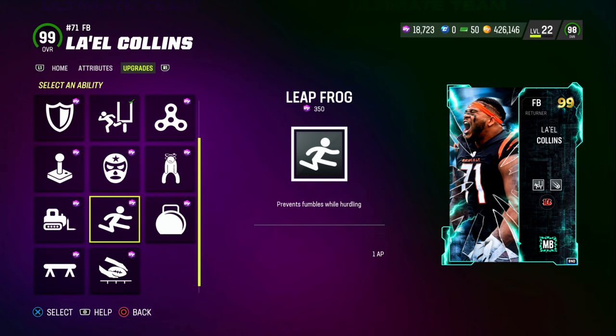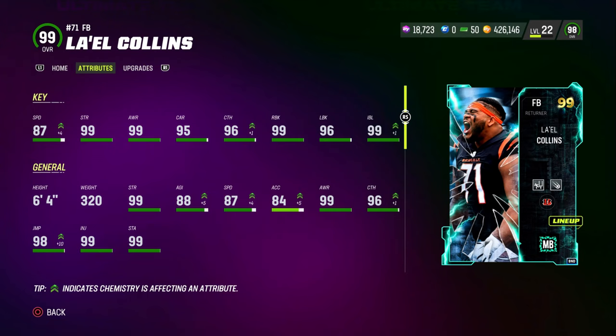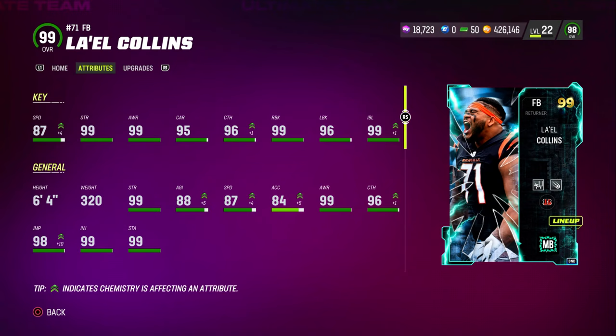Taking a look at his stats on a Bengals theme team, he has 87 speed, 99 strength, 99 awareness, 95 carrying, 96 catching, 99 run block, 96 lead block, and 99 impact block. He is 6'4", 320 pounds, and I'm gonna be honest with you, this card is probably gonna be really solid.